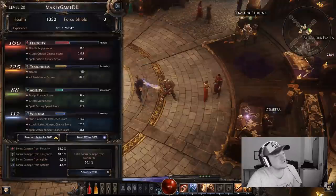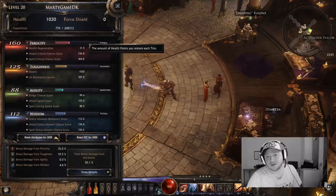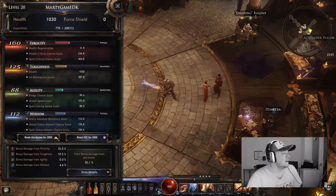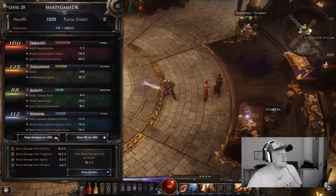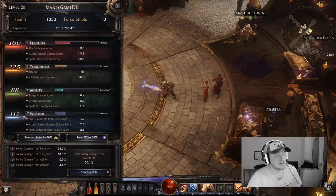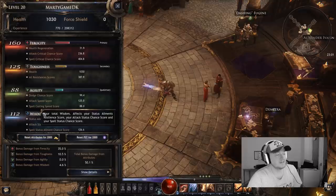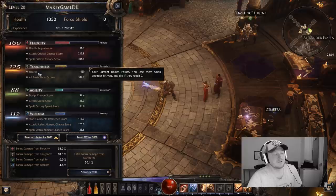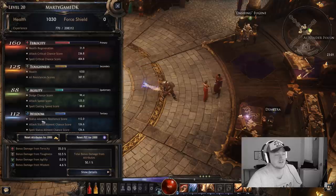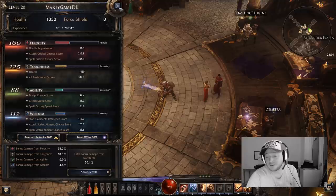I have spent 160 points in Ferocity, 125 in Toughness, a little in Agility, and some in Wisdom to gain a bit of everything. You could possibly go further and get more points in Toughness. I need to play more with this build, but it's working out pretty well already.